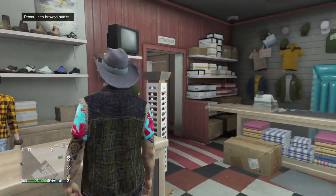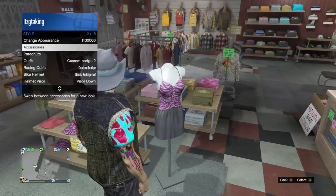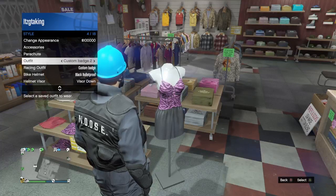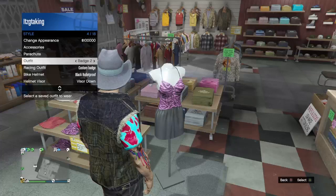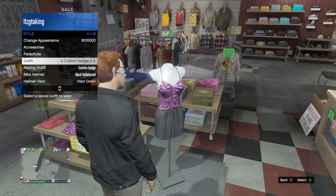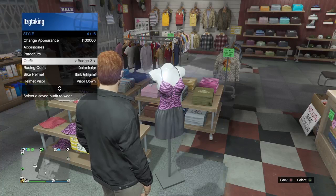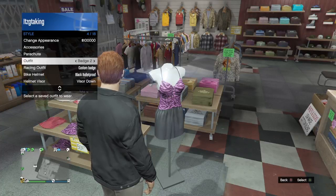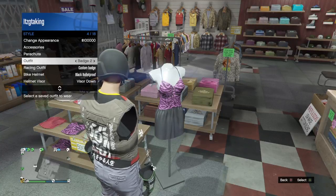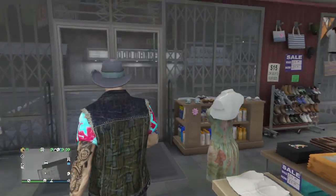Back out completely, open your interactions menu, go to Style, and equip the outfit a few times to save it. Change your character's outfit back and forth a few times. That's all you need to do — and that is how you get the IAA badge and make your own custom outfit. It is now saved.